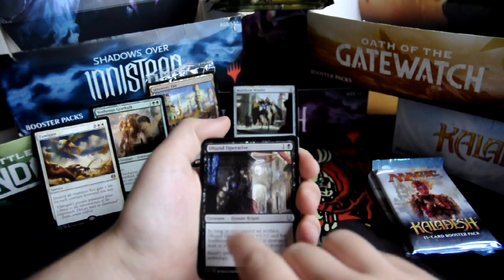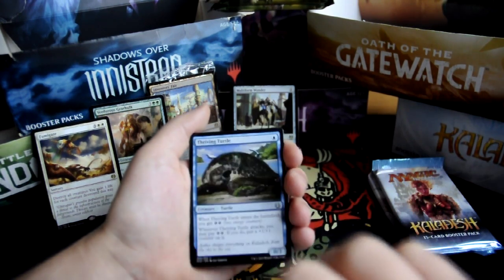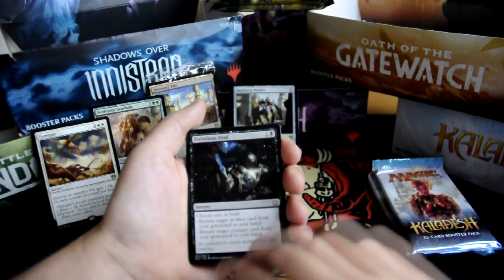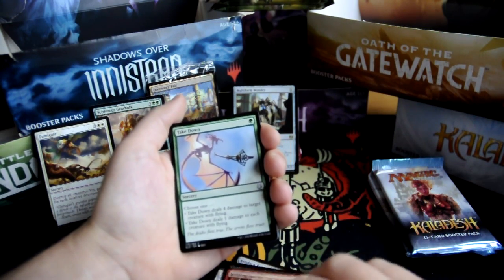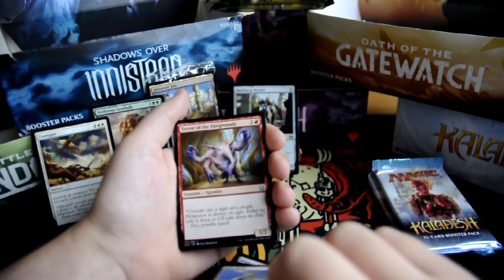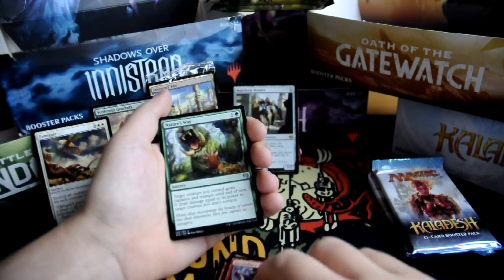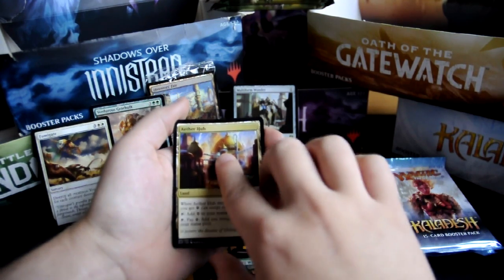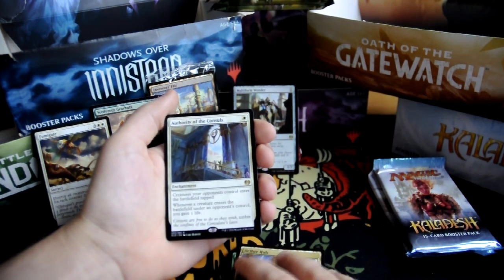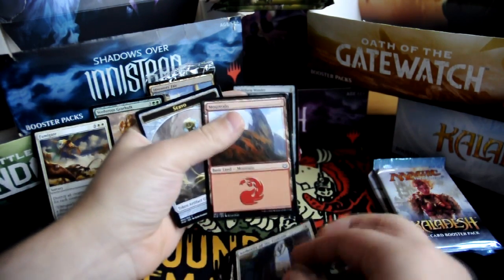Dunt Operative. Inspire Charge. Aradara Express. Two two. Thriving Turtle. Fortress Find. Propeller Pioneer. Welding Sparks. Takedown. Skyskiff. Terror of the Fairgrounds. Incendiary Sabotage. Nature's Way. Aetherheart — the best uncommon, I believe some people call it. And our rare is Authority of the Consuls. For one white, enchantment. Creatures your opponents control enter the battlefield tapped. Whenever a creature enters the battlefield under an opponent's control, you gain one life. And a mountain and a servo token.